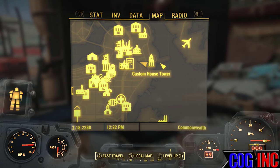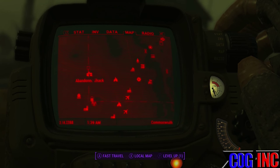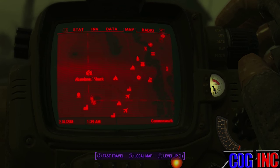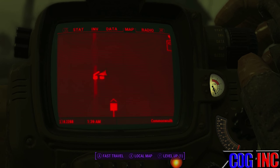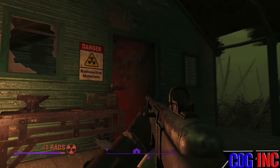The second location is also marked at Custom House Tower on your map. For this one you're going to want to be a higher level and have a lot of weapons. This is the Abandoned Shack. The spawn for the armor here is random — don't come here as a low level expecting to get the full set of armor.